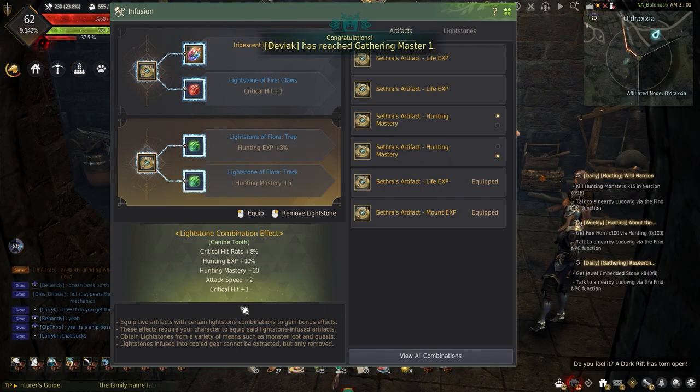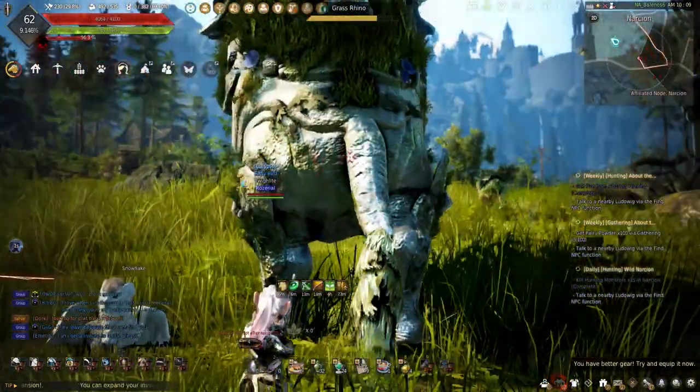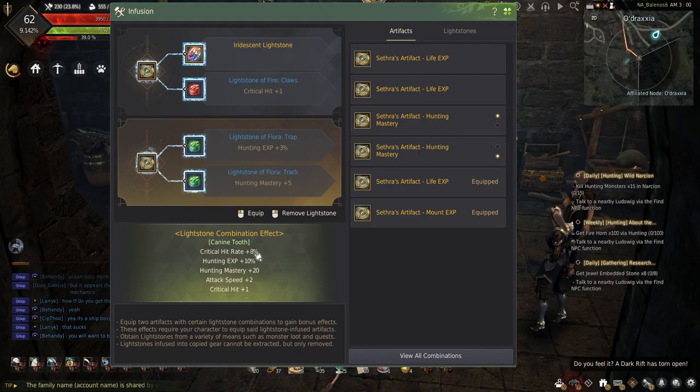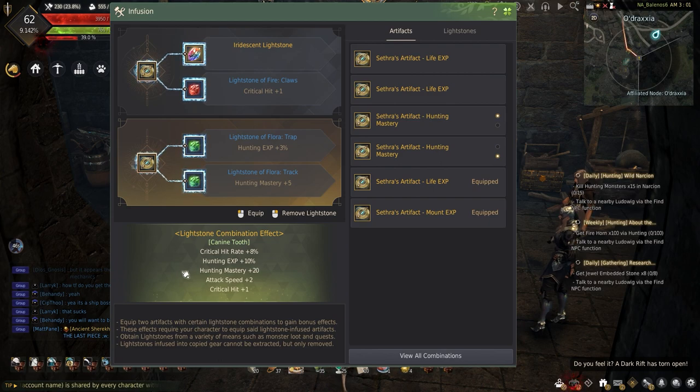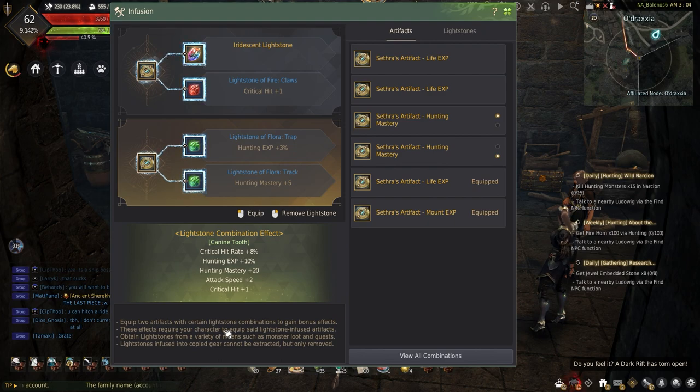Moving on, we have one of my favorites — the Canine Tooth. When leveling hunting is no longer a concern, this combination packs a lot of stats to help speed up hitting harder while hunting. This comes with plus 8 critical hit rate, plus 10% hunting experience, plus 20 hunting mastery, plus 2 attack speed, and plus 1 critical hit. Making this requires one trap floor lightstone, one track floor lightstone, one claw fire lightstone, and the iridescent lightstone. This combination can be used with the experience artifacts, but I like using two set through artifacts for hunting mastery for the plus 20 hunting mastery.